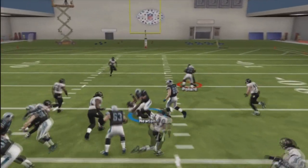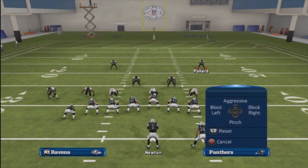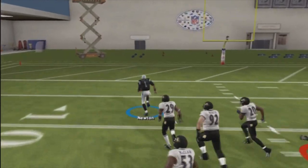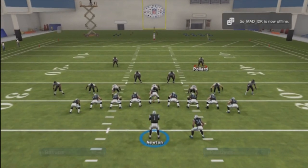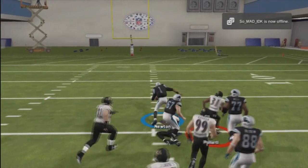This is just one scheme I'm gonna show you guys — the Carolina mini scheme. As you can see, this is the Panther Heavy formation out of the gun. This is the QB wrap, and we're gonna get Cam Newton to run it up for a touchdown.